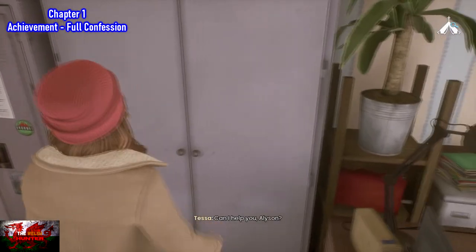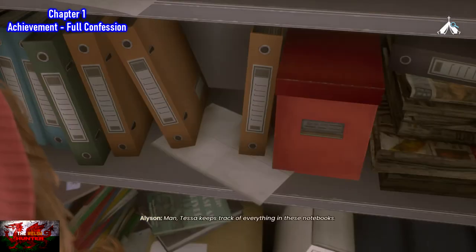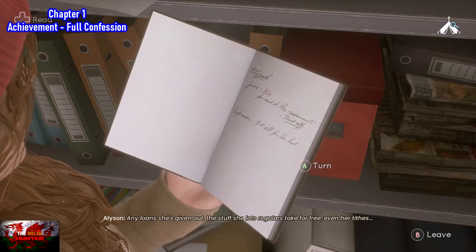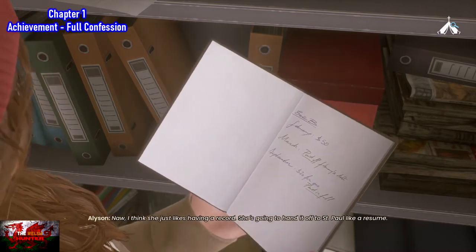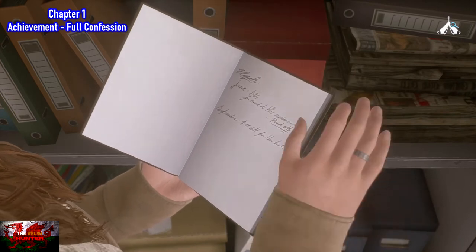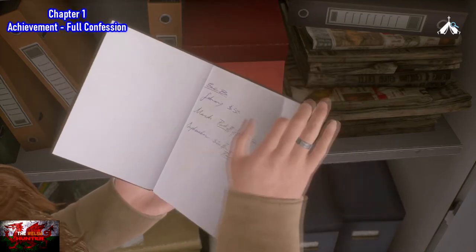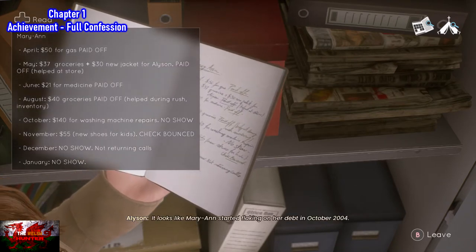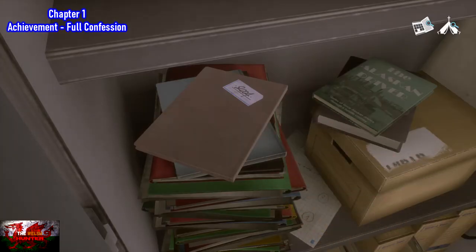Now go back into the metal cabinet where we found the fourth out of five collectible earlier, but this time on the left there is a little black book. Turn the pages a couple of times until you see a lot of writing — that is basically Marianne's debt that she incurred with Tessa. You will then see the second icon in the top right hand corner. Those are the two that we need, meaning we are doing it right. Now we have to go back and talk to Tessa again.